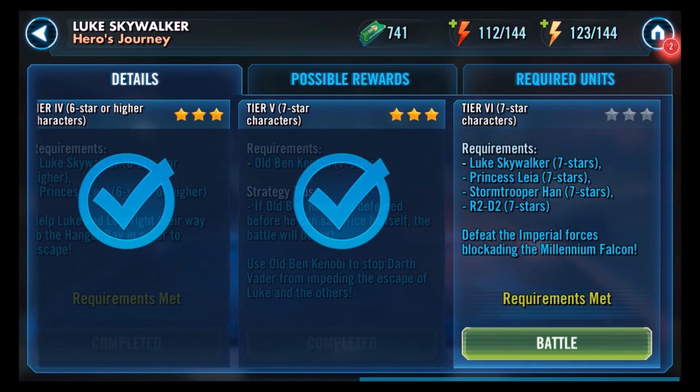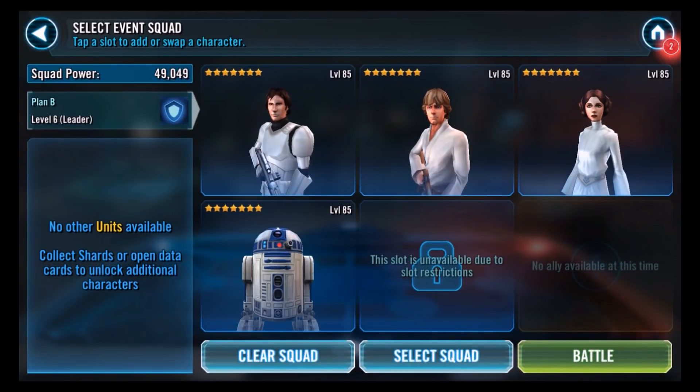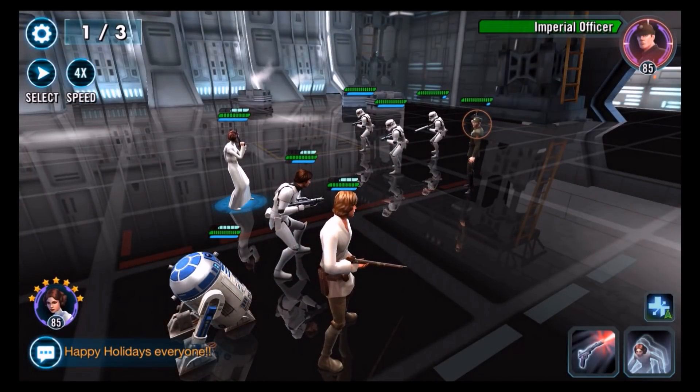That brings us to the final tier — Tier 6. You use Luke Skywalker, Princess Leia, Stormtrooper Han, and R2-D2, and they must all be at 7 stars. This one is tough with the team geared to just Gear 8 — it probably took me about 10 tries to get through it. Three waves, basically all Stormtroopers and officers, and it is a slugfest because you're going to take damage.